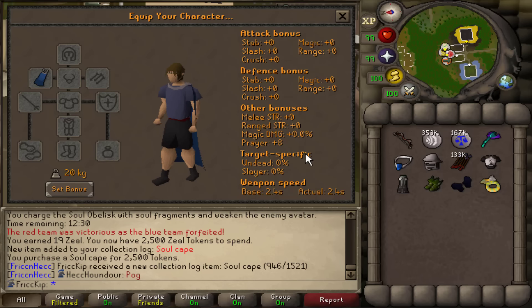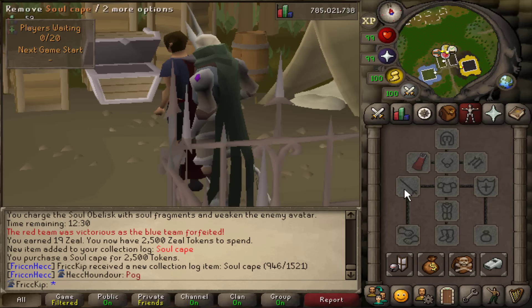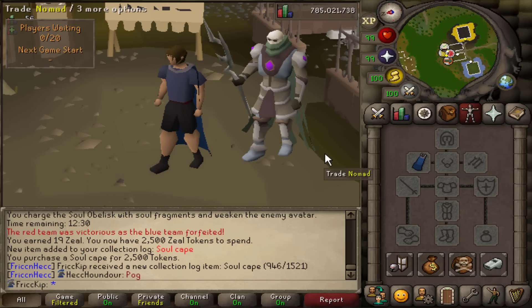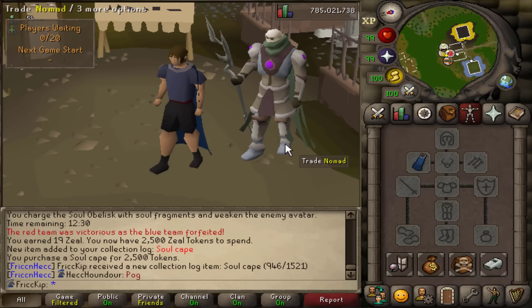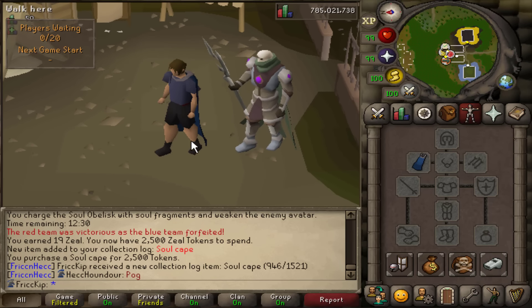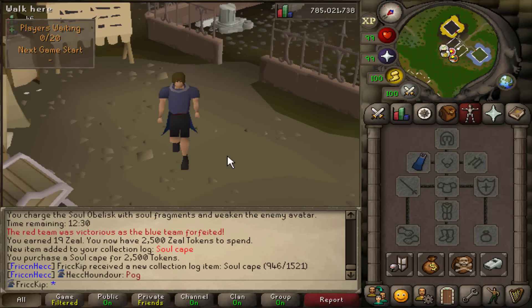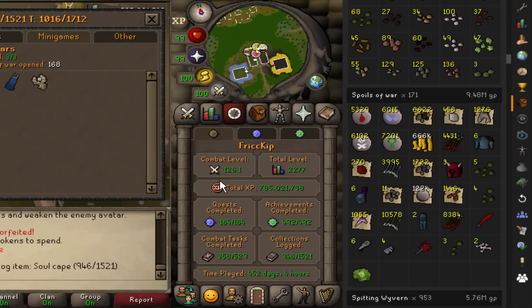There is exactly 2500 zeal — could not have worked out more perfectly. Let's go to Nomad and buy the soul cape. Confirm — there is the collection log slot. If we go into the collection mini-games, Soul Wars is now green logged! The soul cape is the best prayer bonus cape slot item in the game giving a plus 8 prayer bonus. There's an option to toggle the color between red and blue, and you can store it in the POH.